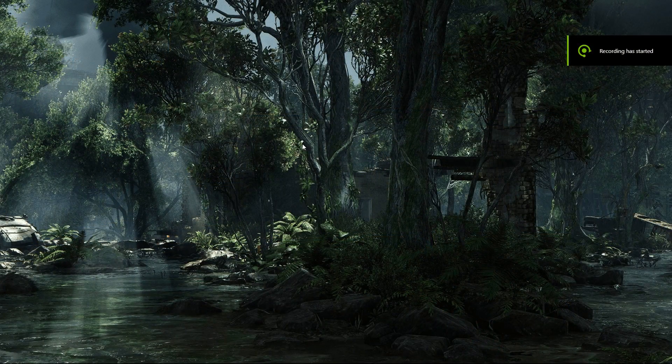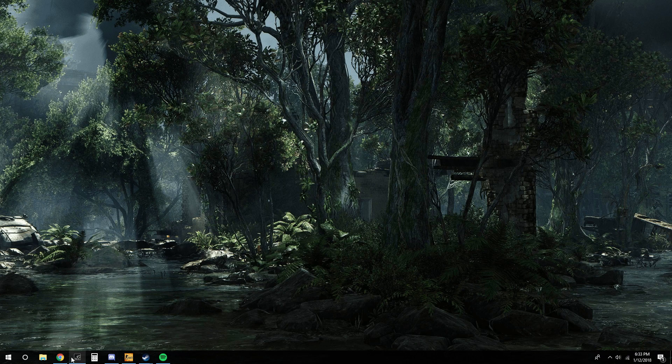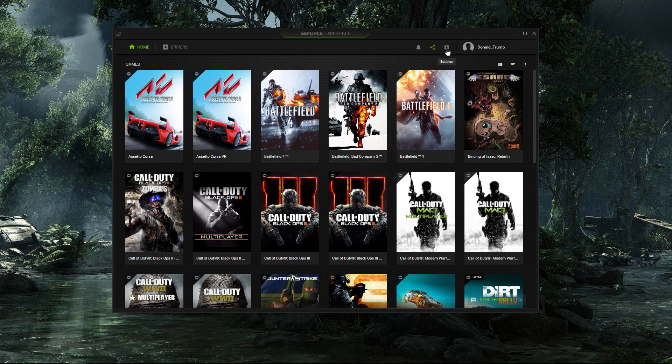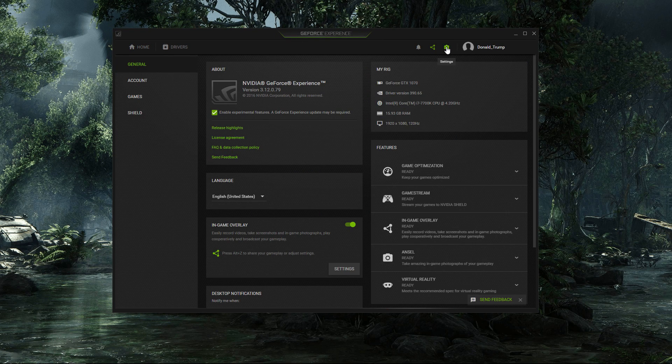So let me show you guys how to install this and get it set up. First, you want to make sure you have the latest GeForce Experience installed. To do that, go to Settings, then General, and make sure this is enabled — which is 'Enable Experimental Features.' It should, if it works properly, make you install the latest GeForce Experience.